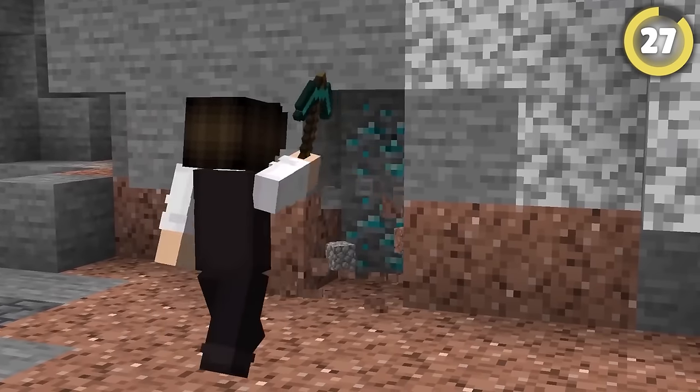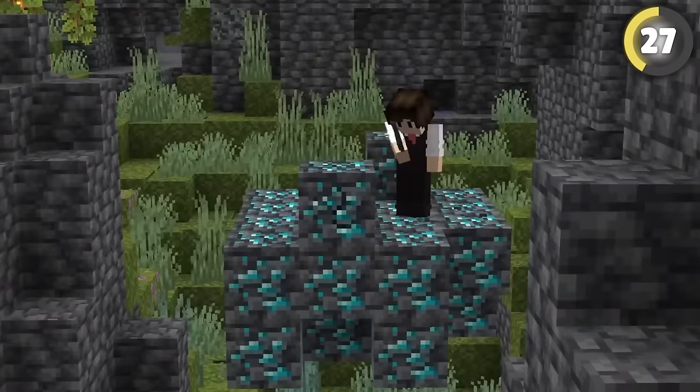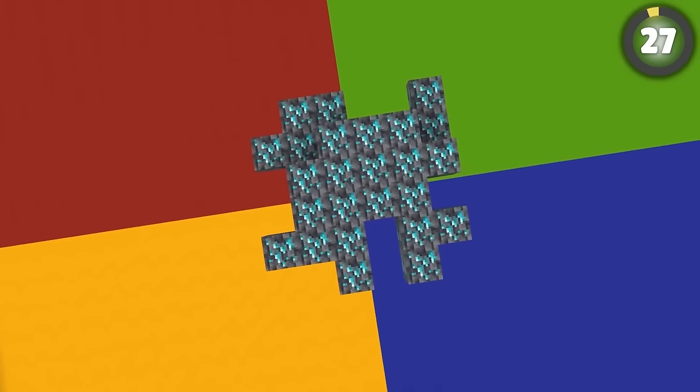Finding a large diamond vein is great. What's even crazier is a maximum diamond vein — a whopping 48 diamonds. This only happens when the max diamond vein in a chunk connects to four other chunks at the same time.